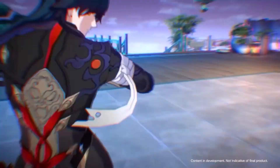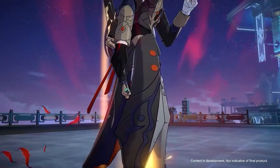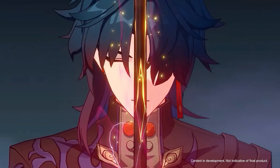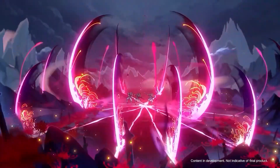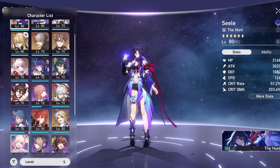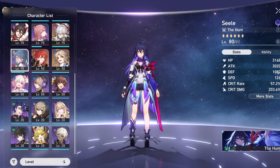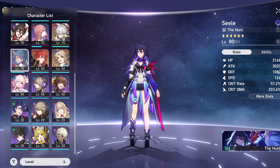Blade loses HP from his skill, which will help proc the crit rate buff, and when he gets hit he gets a follow-up attack as well. He'll end up getting crit rate, which is absolutely amazing — not only because it's powerful, but also because it makes building the character easier since you're getting crit rate from the four-piece set. As for other current characters that aren't Blade, for the two-piece, it's most likely just going to be healers, since there aren't many characters that scale off of HP.